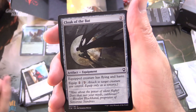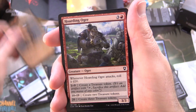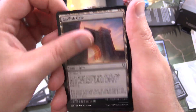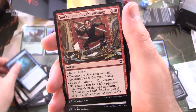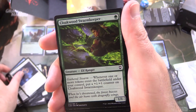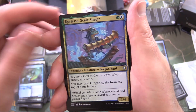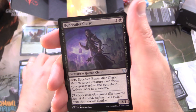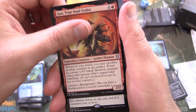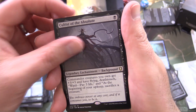We have Cloak of the Bat, Goggles of Night, Fire Diamond, Hoarding Ogre, Grey Slaad, Roving Harper, Basilisk Gate, Nimble Claw Adept, You've Been Caught Stealing, Arms of Hadar, Your Temple is Under Attack, Cloakwood Swarmkeeper, Sea Hag, Corlessa Scale Singer, Dragon Bard, Bone Caller Cleric, Slaughter the Strong, Gut True Soul Zealot, and Cultist of the Absolute.